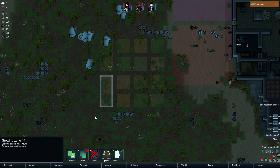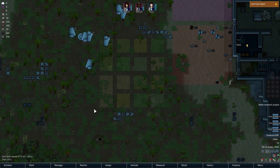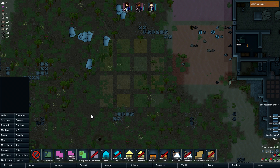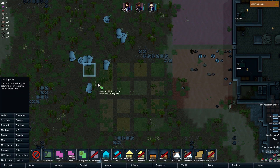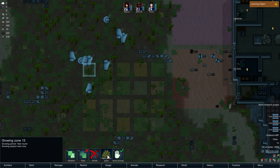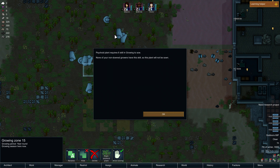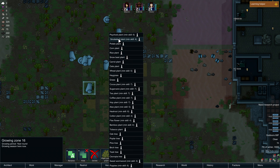That'll be a good start. Is there anything else I wanted? Let me just take a look. Psychoid and smoke leaf — we can start having an economy going, too. Yeah, why not? Off over here will be our drug fields. Should I move hops over here, maybe? Psychoid. That's fine. Smoke leaf.